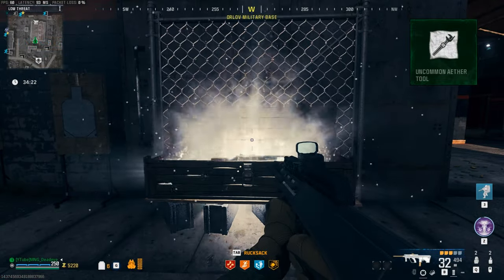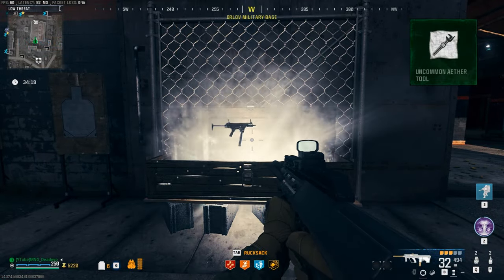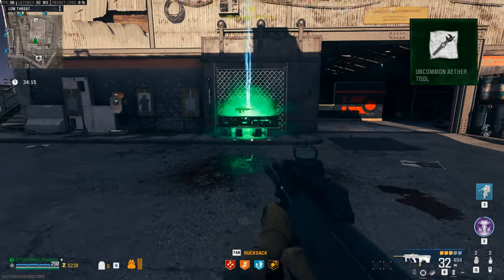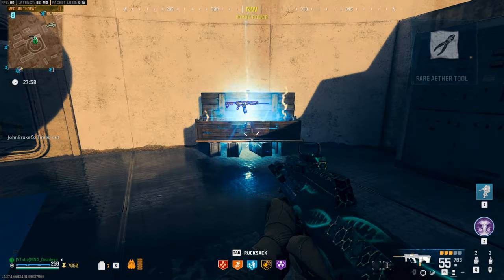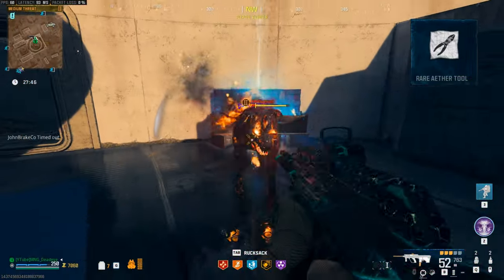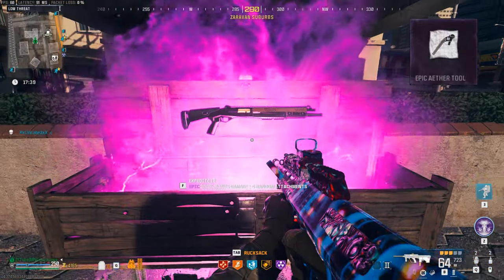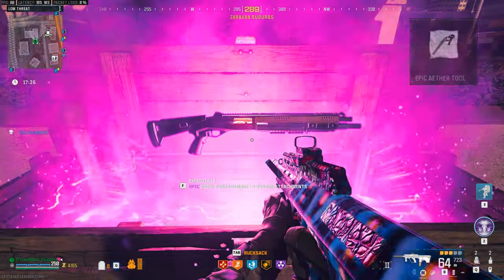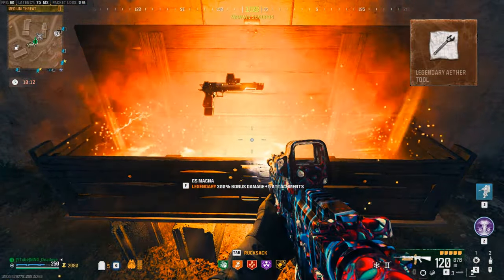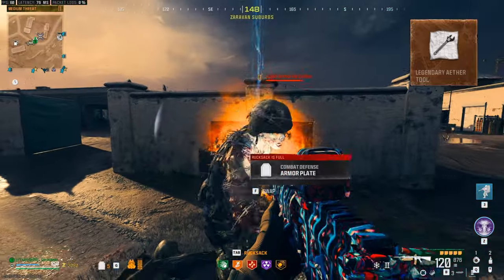This rarity damage increase is given for each level, with uncommon rarity providing a 50% increase to the base damage, rare level rarity giving a 100% increase to the base damage, epic level rarity giving a 200% increase to the base damage, and finally legendary rarity giving a huge 300% increase to the base level damage.